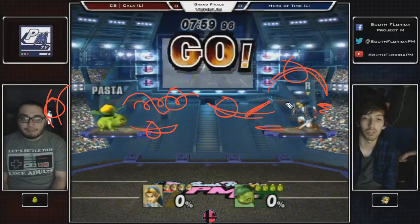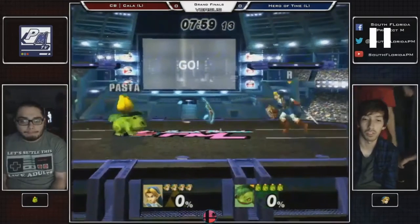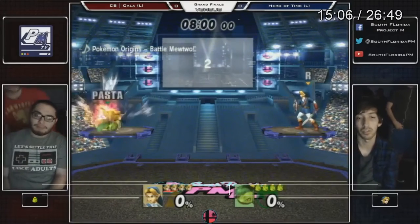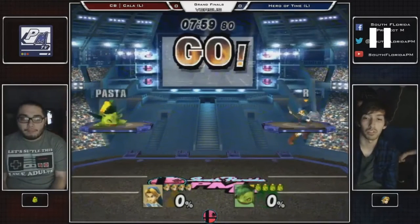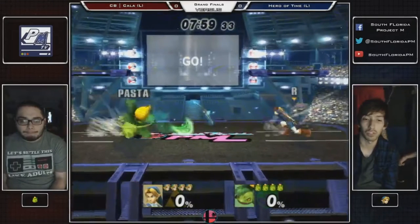That's what the matchup looks like in theory. There are a lot of similarities, but you have to keep in mind that players are not their characters — sometimes players' play styles emerge and have different behaviors. So like right here, this is how you'd think a match would start: they drop down, both throw their projectiles, and it's a stalemate. It's going to be a really lame and campy match where both characters try to zone each other.